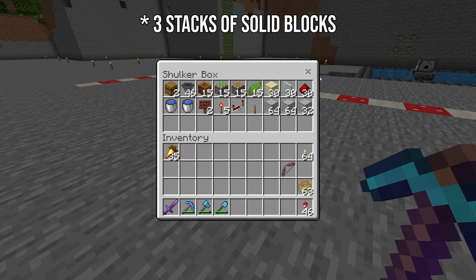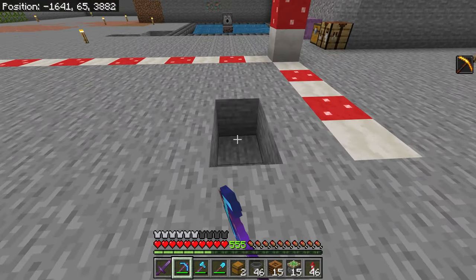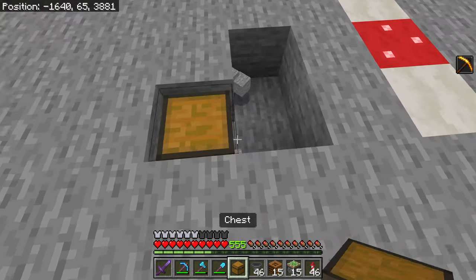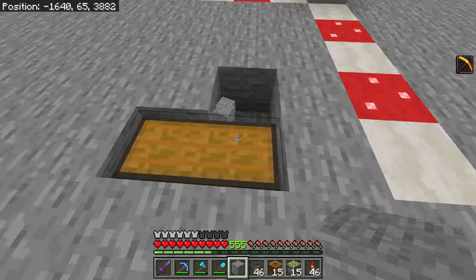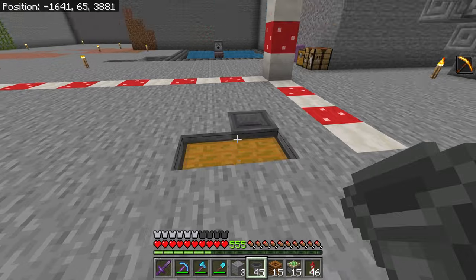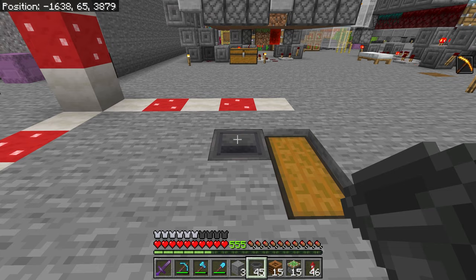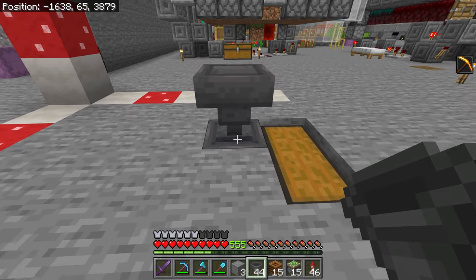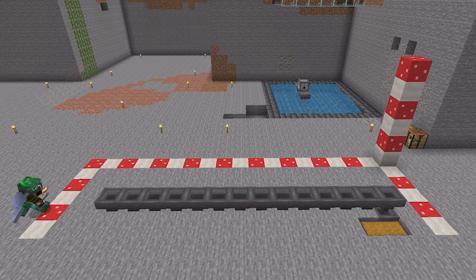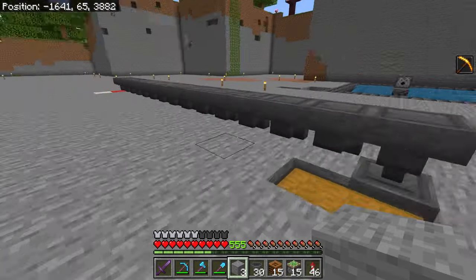The solid blocks can be any solid blocks of your choice. Come to the front of the build, come in by two, and we're going to make this L-shape — this is going to be for the storage. You can make the storage however you want; we're just going to put in a temporary storage for now. Crouch, place a hopper. This hopper can go to whatever storage you want, whether it's a chest array or a shulker. Now we're going to put down 15 hoppers: first one goes into there and the rest go in a line.